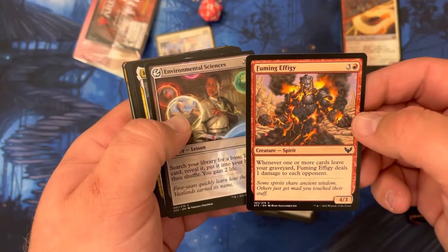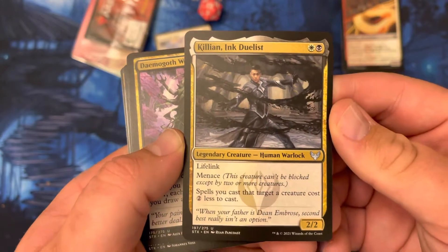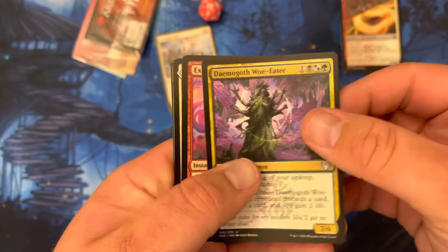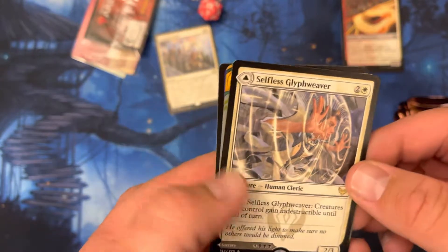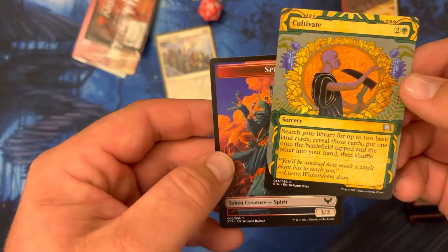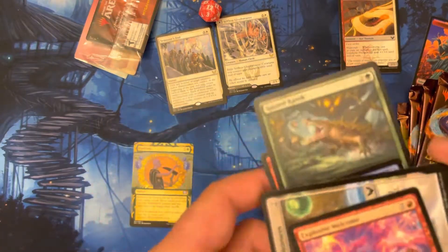A fuming effigy, environmental sciences — oh yeah, this is the set with all the lessons. Killing ink, duelist, life leak and menace. Nice. A woe eater and a selfless cliff weaver — human cleric, exile creatures you control to gain indestructible until end of turn. And cultivate. Awesome. We'll put the Mystical Archives right there — yeah, that's what it's called. Put that there, there we go, now I'm a little organized.